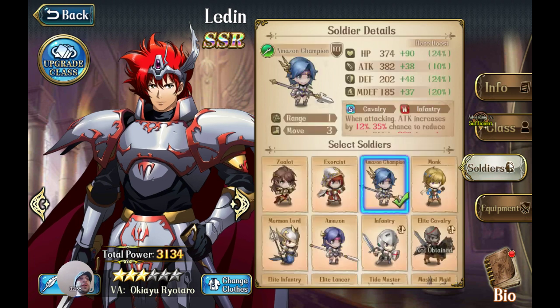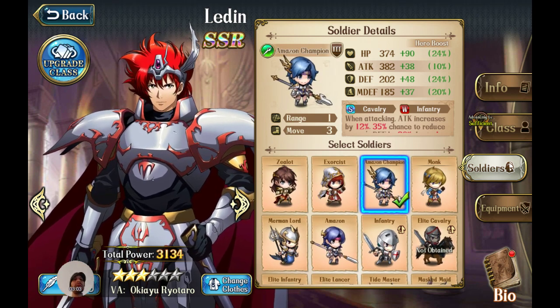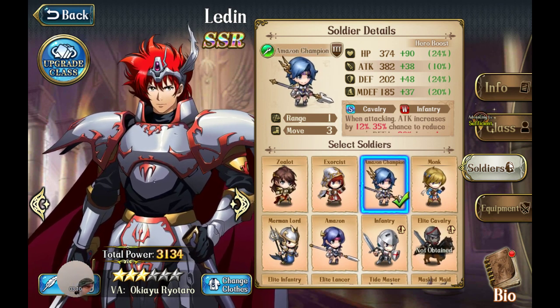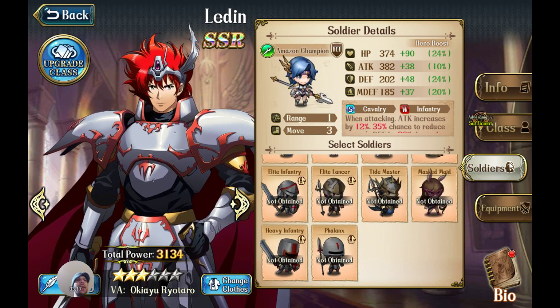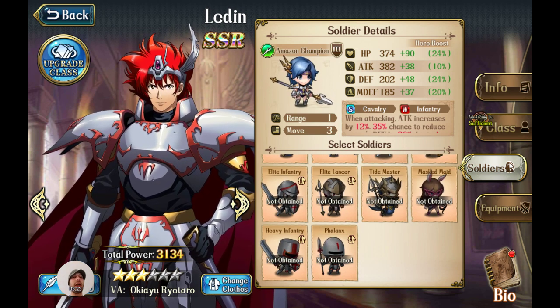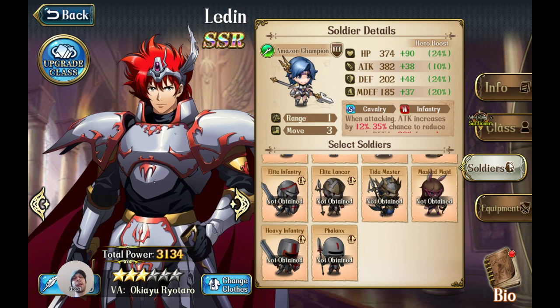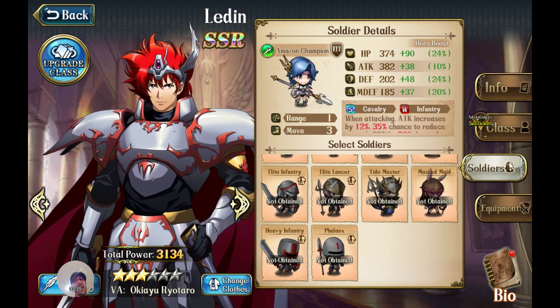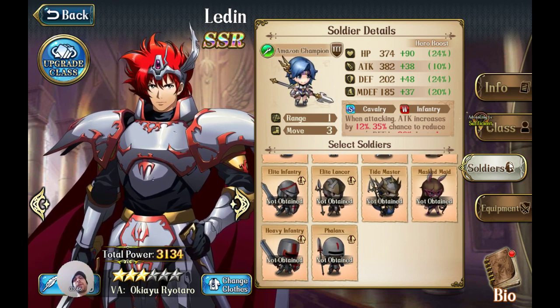Ledden can have Amazon Champions — amazing spear troops great for killing cavalry. He also has Mermen and Tide Masters for water battle situations, which can be very situational but advantageous. Finally, Lance Felix are some of the best tank troops in the game because they reduce the damage they take when hit, making them one of the best tank units overall.